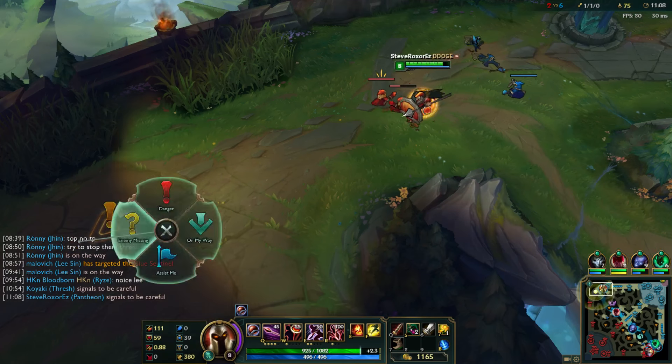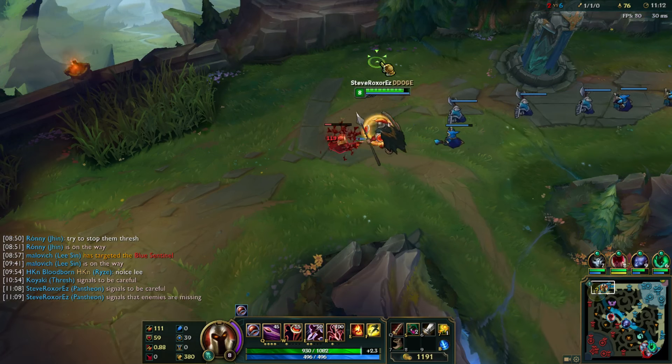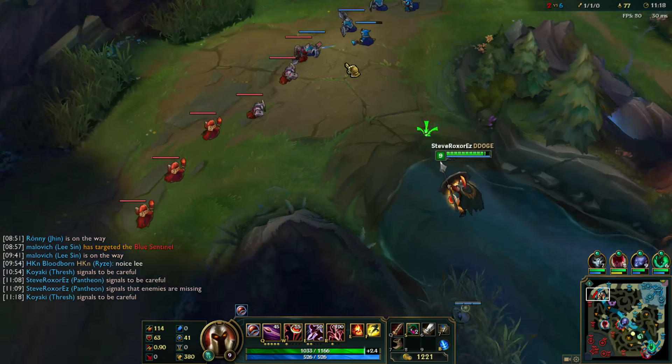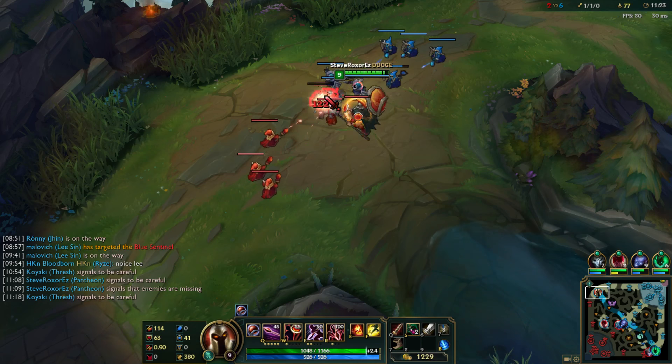That's Echo missing, I don't know where he could be. We kind of became passive in the lane — I feel like that was probably a mistake by me. I should've just waited for level 9 so I could get my level 5 Q, which is, you know, hard hitting. The great thing about the Q spell is that the more points you put into it, it doesn't go up in mana cost — the mana stays the same.